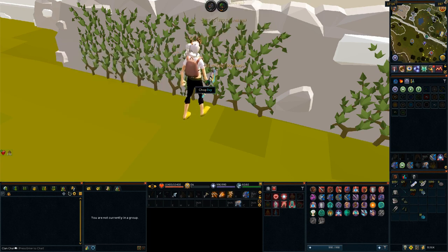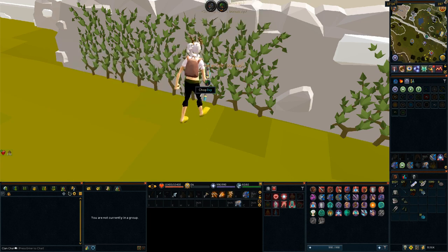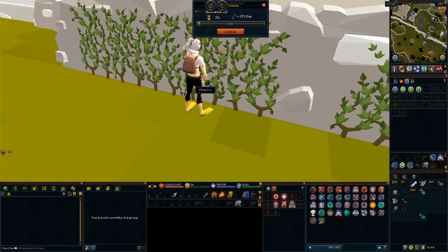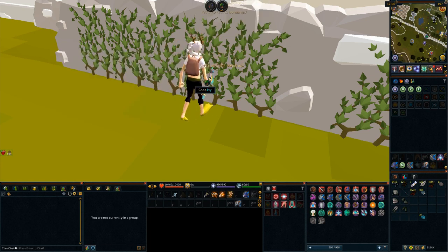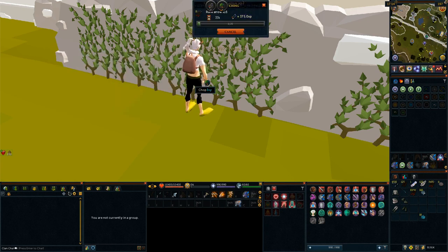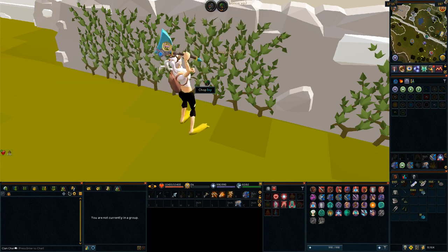Fishing and woodcutting are a little different from mining — they need to have continuous rhythm, otherwise you won't succeed. When you're first starting out, I'd highly recommend using skilled chompas for performing actions on things with a very high success rate, so you can make sure that you're still in the rhythm. Think trouts or salmon, and acacia logs. In the video, I made sure to use skilled chompas to demonstrate the fact that I was succeeding all of these actions.